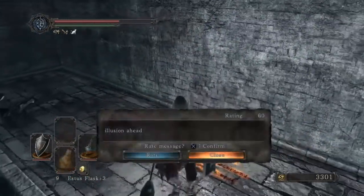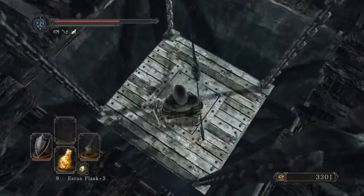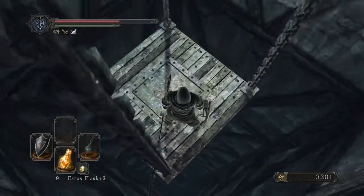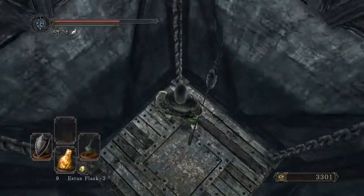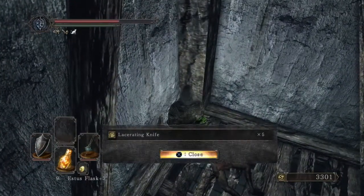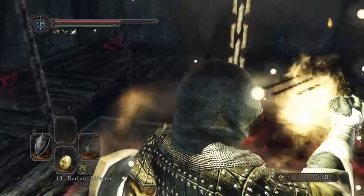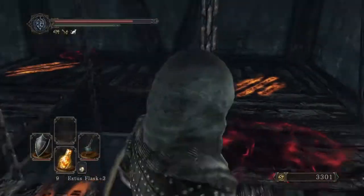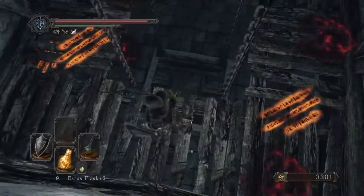Okay, 'illusion ahead' — yeah, I know better than to fall for it. I always fall for it. Let's see, there's a place I can hop off right here to get an item — whoop, lacerating knives, five of them. Oh no, I don't want radiant life gems, it's a waste. I want to save those for boss fights.